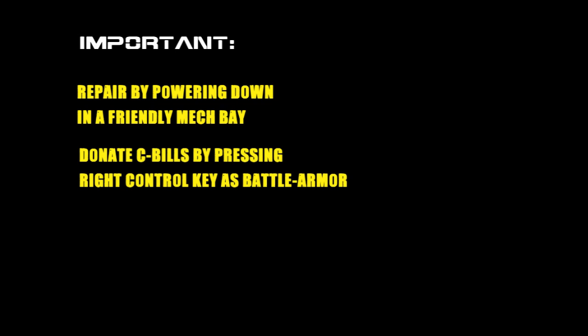There are a few things not covered in this video that are important to mention. To repair your mech or vehicle, power down with the P key in any friendly mech hangar. This will subtract C-bills from you and repair your mech. Note that you can't repair a destroyed component. To donate C-bills to another ally, press the right control key as a battle armor and navigate the menu using the arrow keys. It's a great way to get higher level mechs early on in the match.